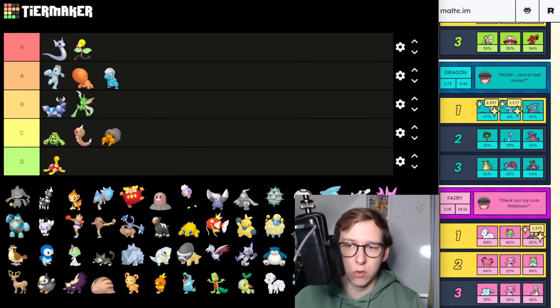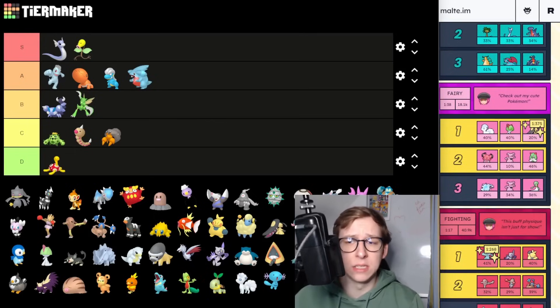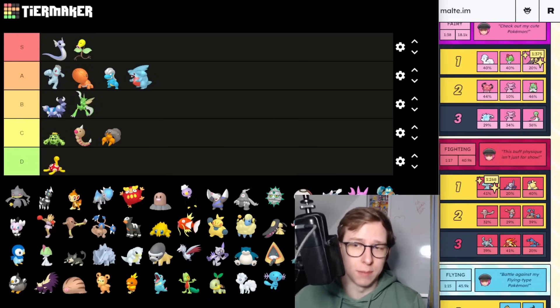Then we have Gible — mainly A tier because it's a rare Pokemon. It has some potential, especially in the future, and also in PvE. Mainly because it's a rare Pokemon but the PvE potential is definitely a reason it can be there as well.